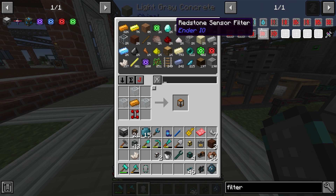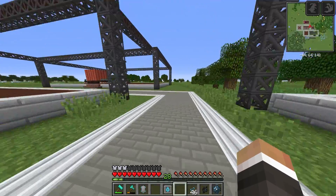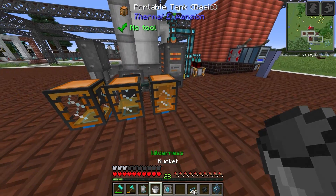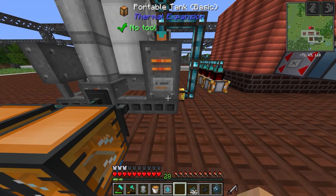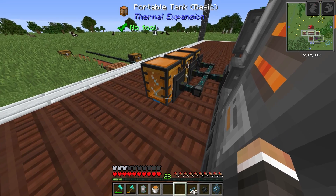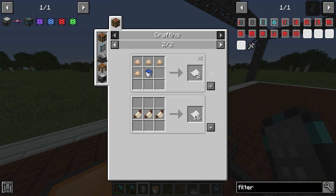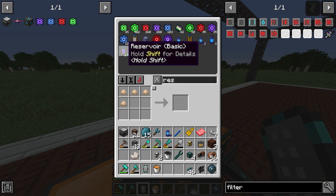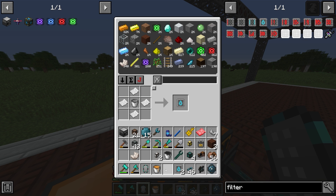Unlocking conduit filters allows us to drop a filter into the input side of a tank to specify that we only want certain fluids going in. For example, if we get a bucket of naphtha and put it in the fluid filter - it's set to whitelist by default - we can place that on the tank and it'll only allow naphtha in even if emptied. For paper to make these filters we're currently using sawdust and water, and that works perfectly.